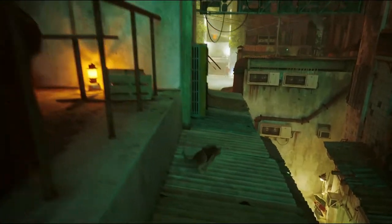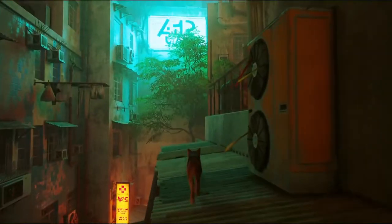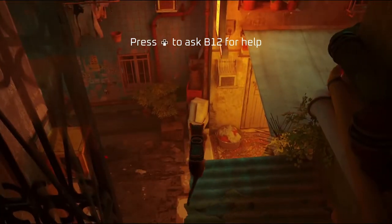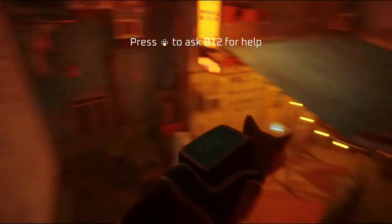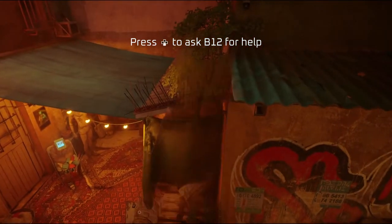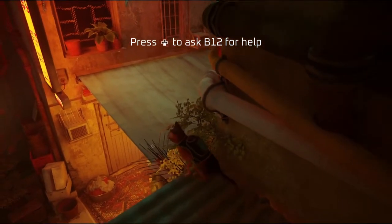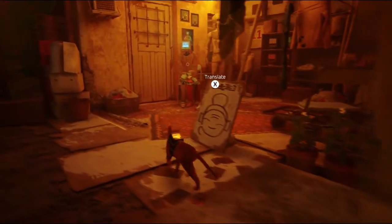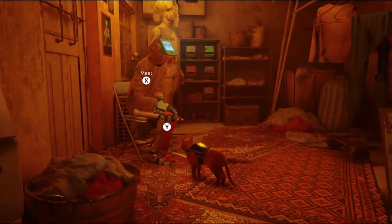We haven't been down here, so we can take a look. I don't think there's going to be anything incredibly useful, though. There might just be a safe way down. We're up, we're down. I don't need to ask for help — we're chilling. We're looking for the next notebook. Who's that person? Can you get over there, cat? Not quite.